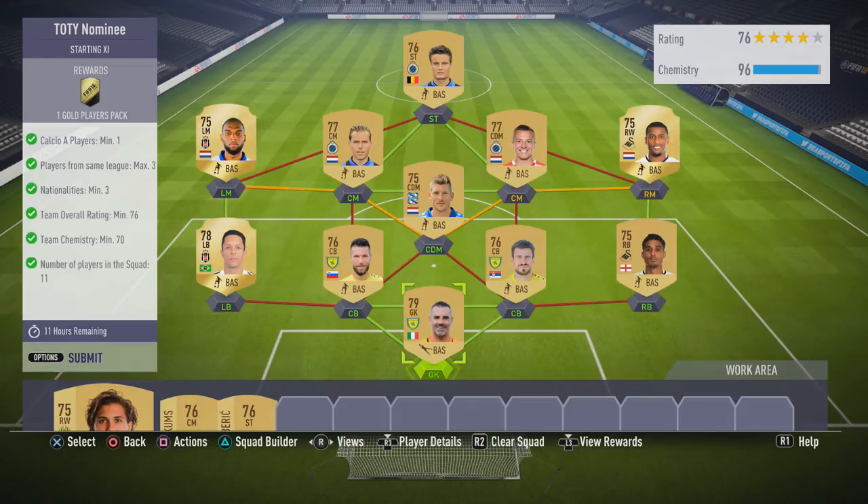As usual we have the team laid out for us. I've gone a little bit over the top with the chemistry today because we've had some issues with loyalty from using cards that are packed only. Today is the turn of Serie A — basically Calcio A, whatever you want to call it. I have at least one player. The requirements are: players from the same league, maximum three nationalities, minimum three teams, overall rating 76 minimum, team chemistry minimum 70.